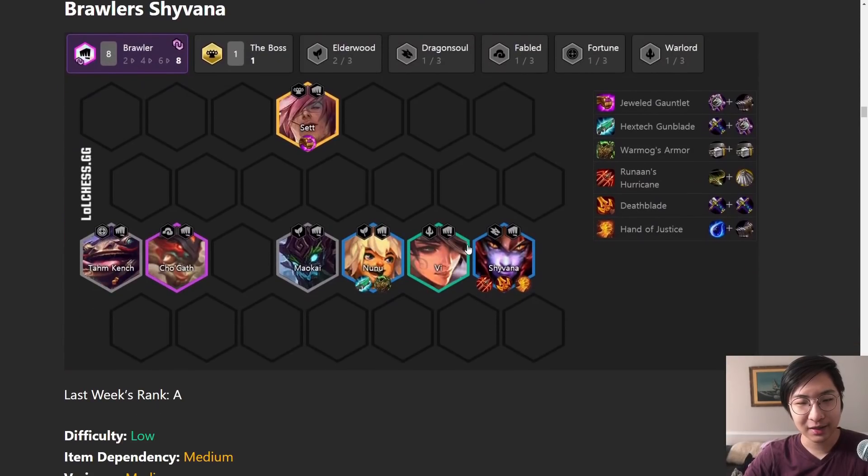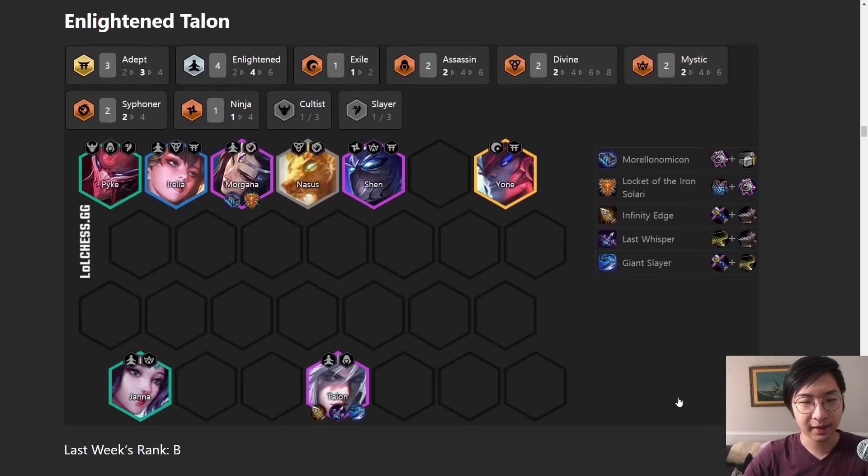Shyvana - just because everything else got weaker, Shyvana got a lot better. She's kind of similar to Kayle in that she works with a lot of different items. Even though Runaan's is the best item for Shyvana, she uses a lot of Olaf items. So just go for Shyvana if you get a Chosen Brawler while trying to go for Olaf, because it's still going to be really good. It's not going to be as good as Olaf, but it's still very playable.